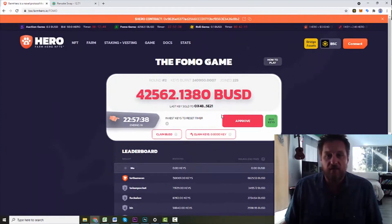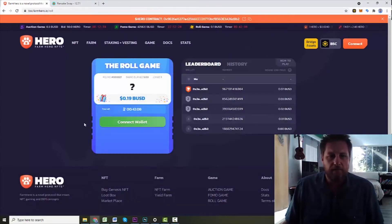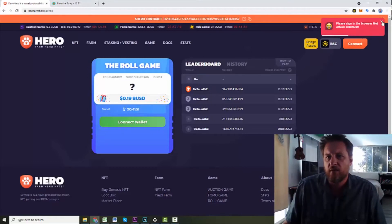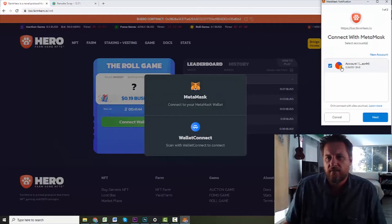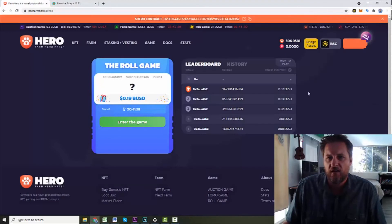It looks like we may have to get some keys to participate. Then there's the roll game — you're getting about 20 cents and it's got 40 minutes left. I don't know how much it actually takes, so let's connect our wallet and see what happens. Connect with MetaMask — and we have connected officially.